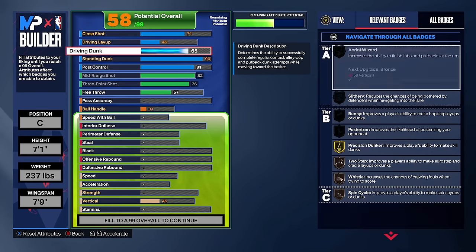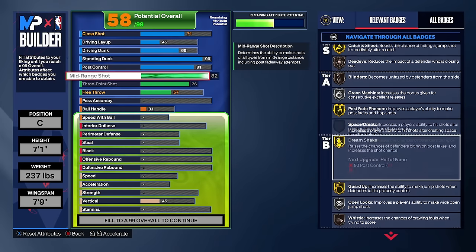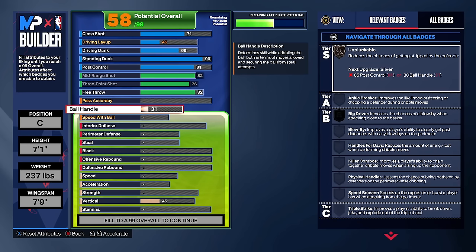The shooting badges are very good for a 7'1 build: silver green machine, gold catch and shoot, bronze dead eye, bronze blinders, silver open looks, and gold guard up. We're also upgrading the free throw to 82 on this build — since it's used in fives as a 7'1 center, free throws are important and 82 should be more than enough.